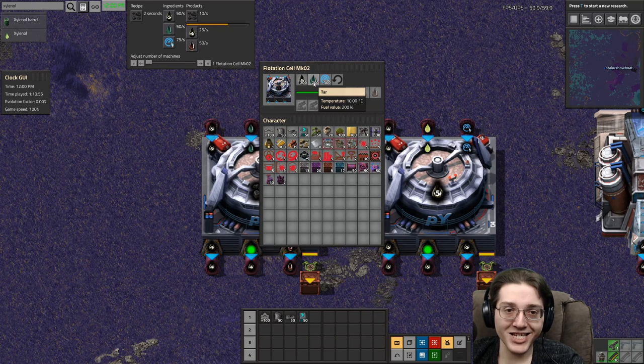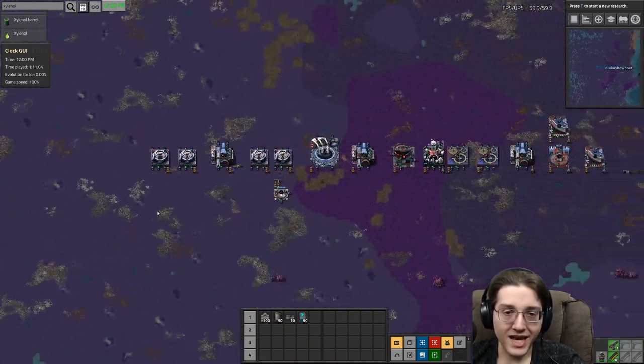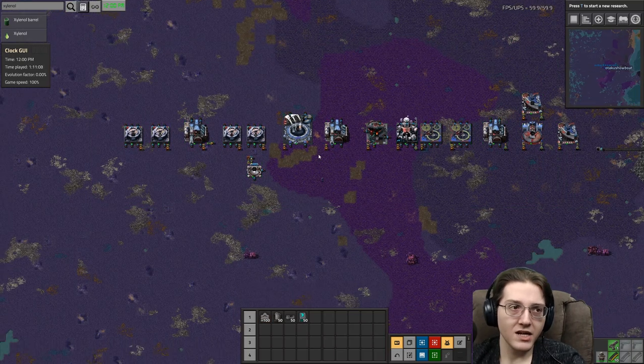And guess what makes tar? Coal. Coal makes tar. So yes, this is a very complex system.